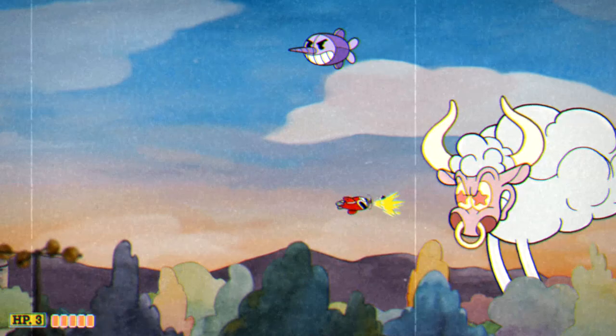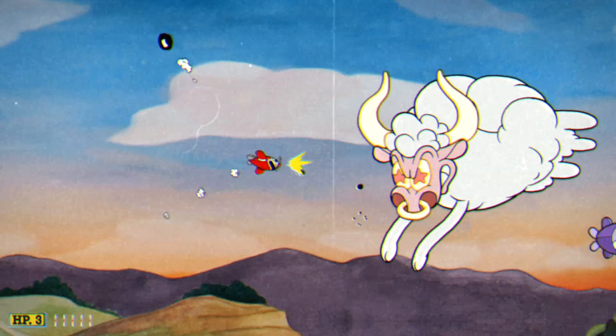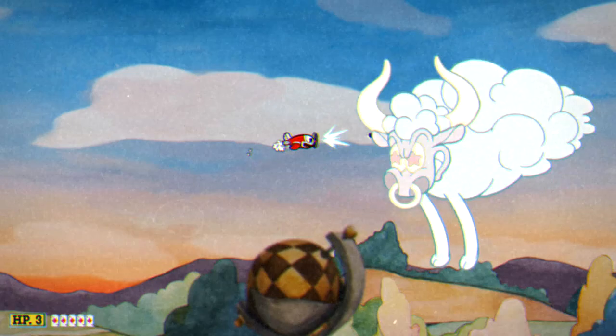We'll need to shrink down to mini plane as soon as we start the level and make sure that we don't unshrink for the rest of the level. I'd also recommend just shooting non-stop. During the first phase I was quite aggressive — I went right up to the boss and was shooting her in the forehead, watching out for her haws which were on a timer.